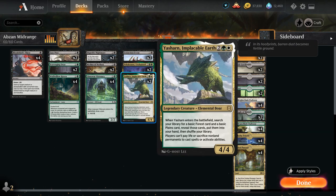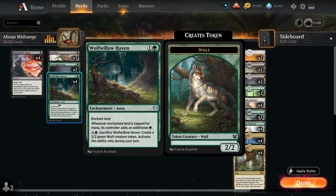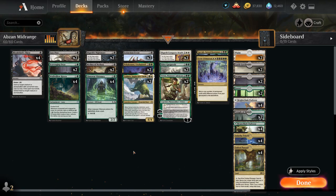At 4 mana we've got 2 copies of Yasharn Implacable Earth, which searches up a basic forest and basic plains when it enters the battlefield — so helps us hit our land drops — and also prevents players from paying life or sacrificing non-land permanents to cast spells or activate abilities. The only downside in our deck is that we cannot sacrifice our Wolfallo Haven if Yasharn is in play to make a wolf token, but that's not a play that comes up a whole lot.